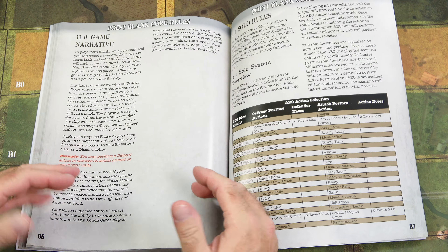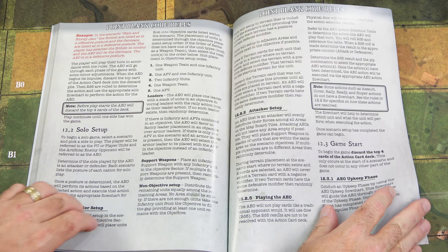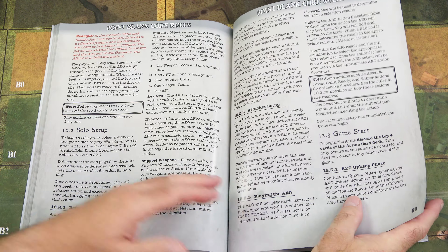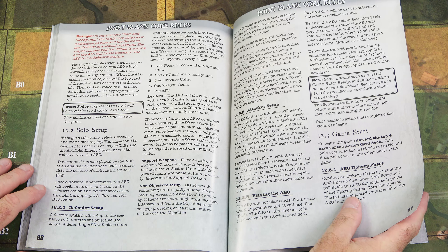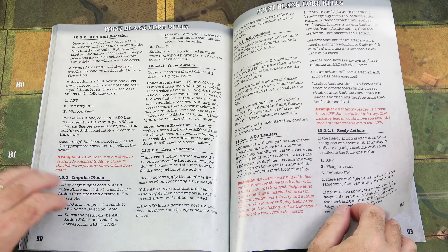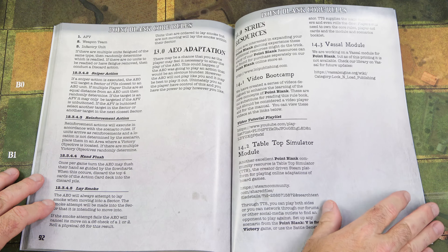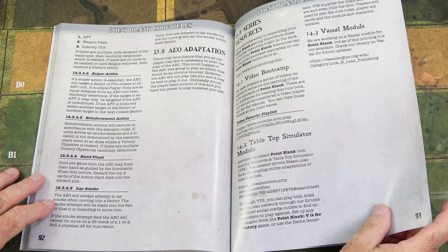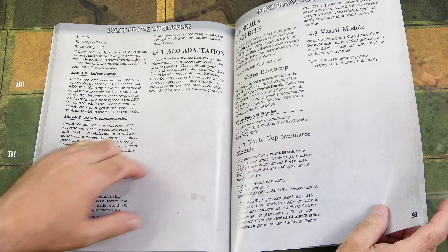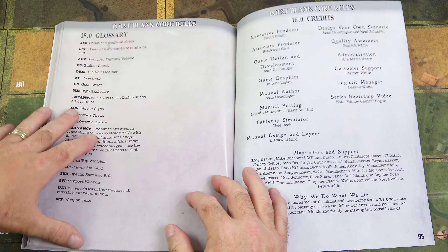Game setup, your defender setup — we looked at those player aid cards and it gives you all the steps, explaining how to use it here. Game start, AEO unit selection, impulse phase, assault actions, cover actions, rally actions, AEO leaders, ready actions. Then we have the AEO adaptation, and then the series resources where we have the video bootcamp — always check that out — as well as the Tabletop Simulator module and the Vassal module. Then we have the glossary and credits at the back of the rulebook.